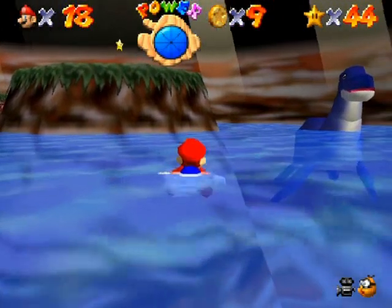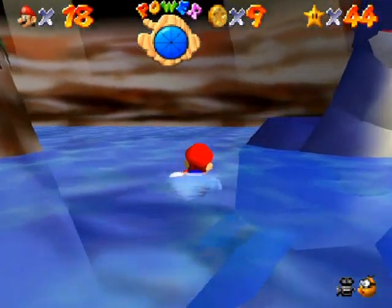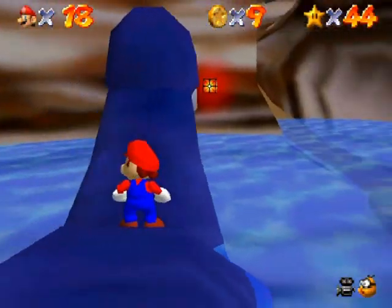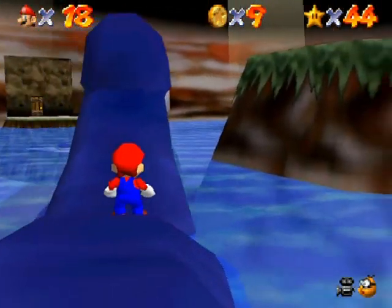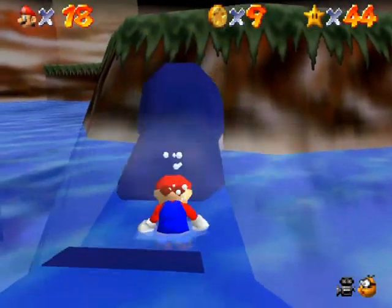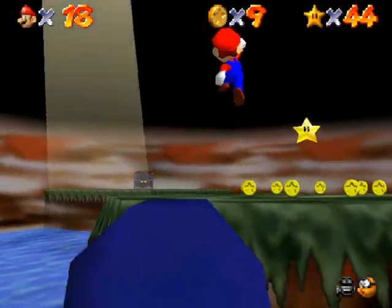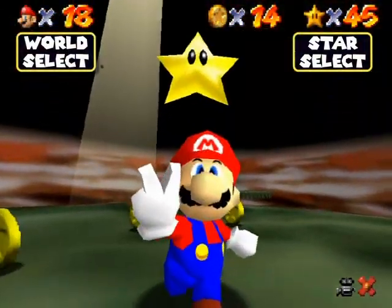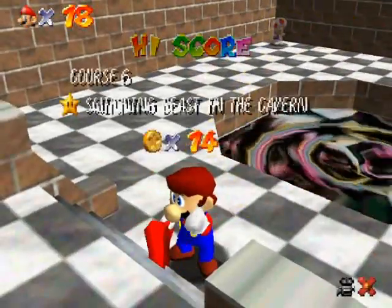I also didn't introduce our dino buddy here — this is Dory. Dory goes wherever you are facing, so you want Dory to go over to the middle platform. Get it pointed there, ground pound to make it lower its head, and there you go — there's your star. That's all there is to Dory; it's just there to be a happy friendly guy.